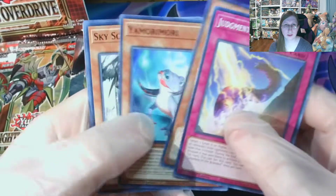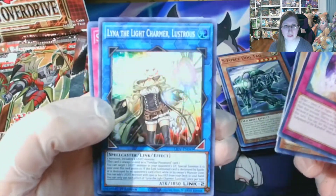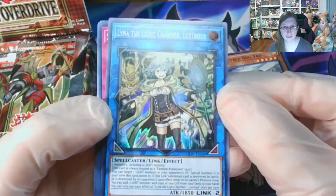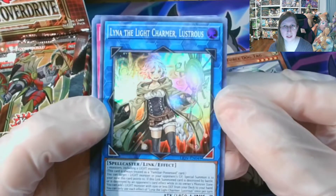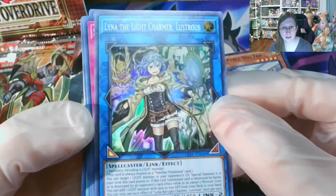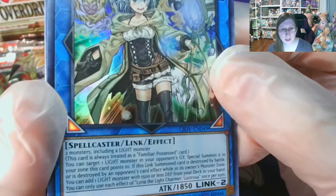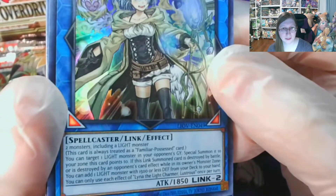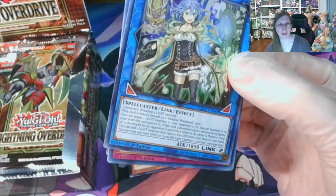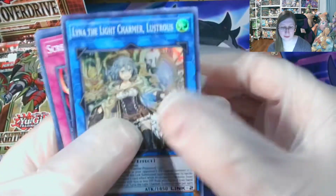Judgment, S-Force, into... this is one of the ones you can get as a Starlight in the set, I believe. So, Lina, the Light Charmer Lustrous. I can get a really good close-up of that. I think it has to do with the glare from this light — the light's just too strong from the left side. Screams of the Branded.